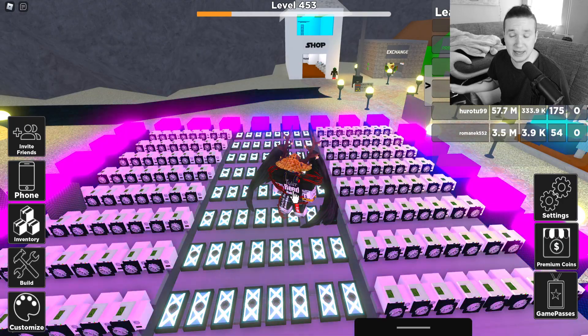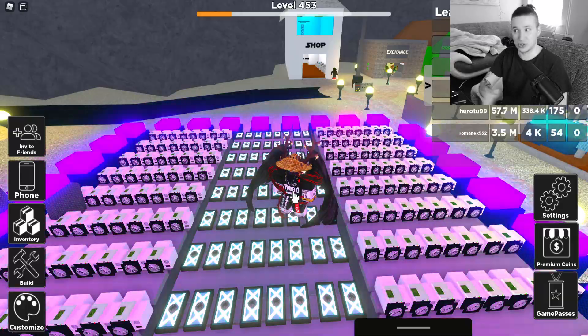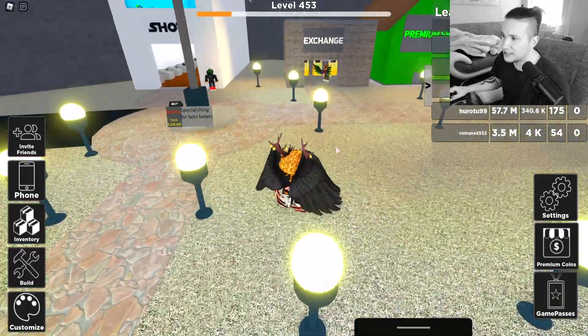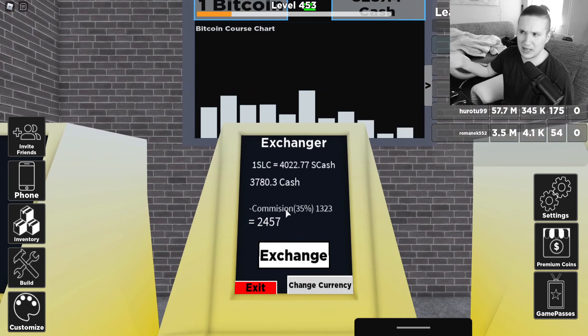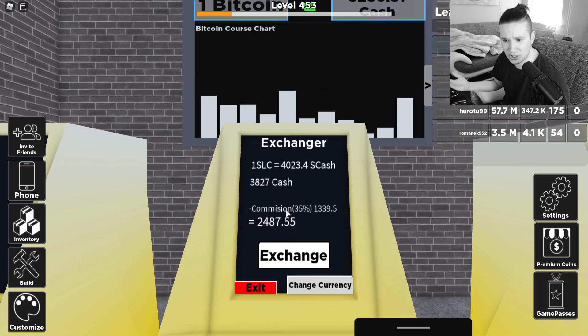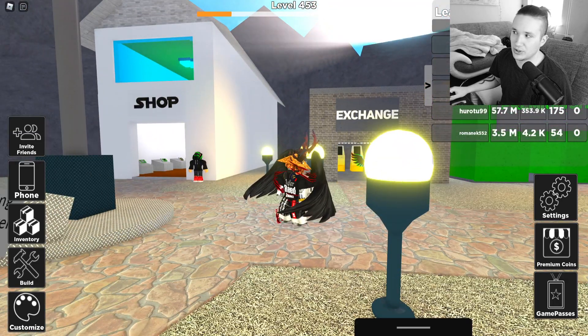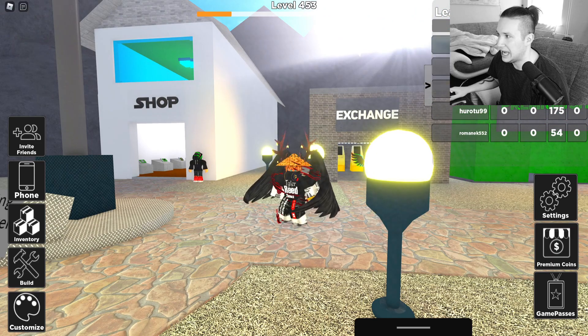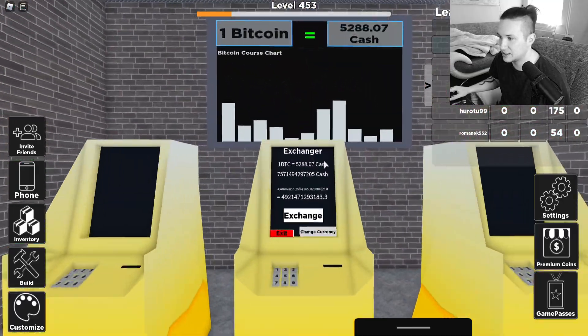Let's get right into it. I'm going to talk about how to get Solaris — changing from Bitcoin to Solaris — because you might have seen it in the exchange tab in the bottom right. You can actually change your currency. Many people ask me how you actually change and get Solaris. Here's the first tip: at the bottom right in the leaderboard, you can press the cash button and it actually changes to Solaris.